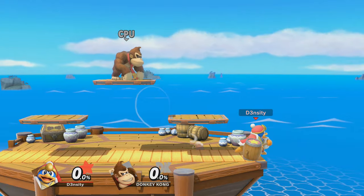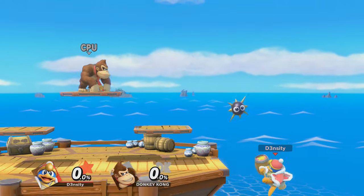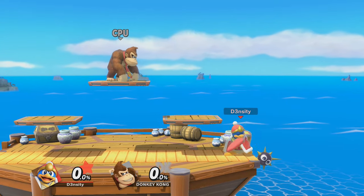Let's break down those inputs. Hold forward for two jumps, up Gordo in the opposite direction, and the Gordo should perfectly fall in line with the ledge. Use your two double jumps to get back on stage. This method does not require upbeat.